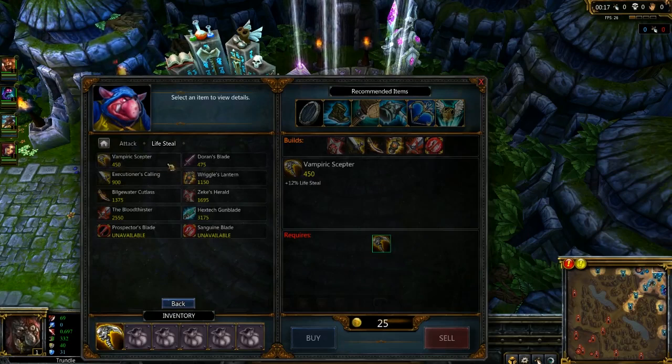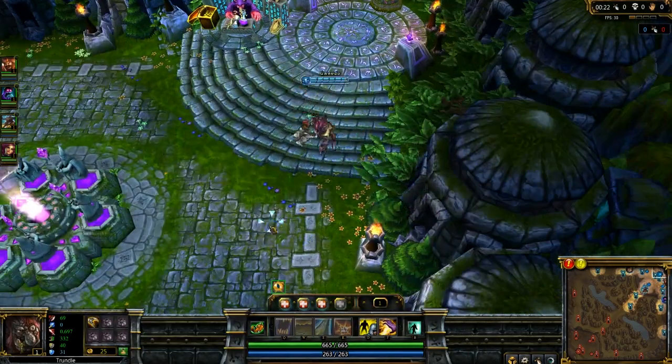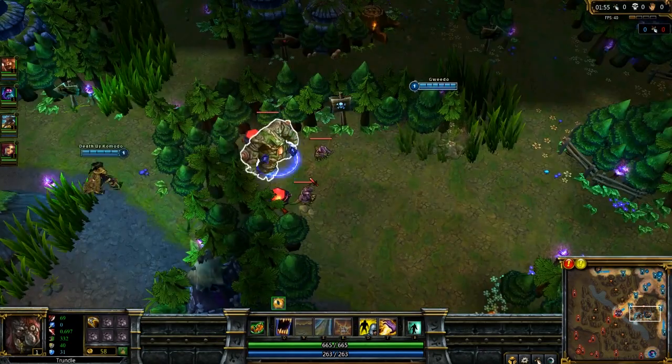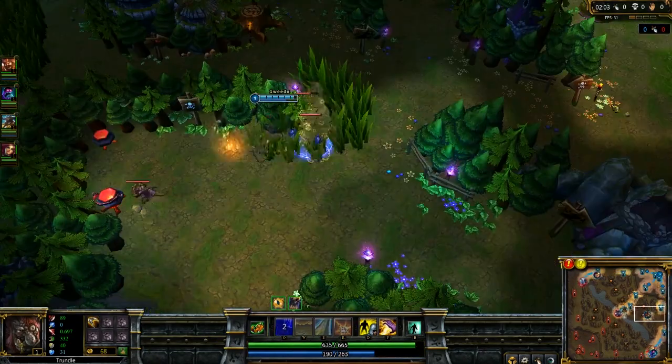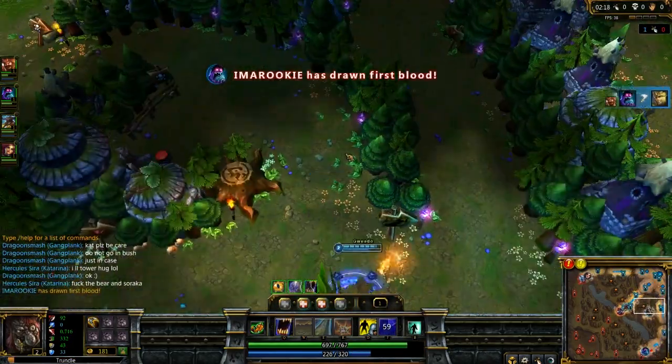I like to start with Vampiric Scepter. It gives you that lifesteal that you're going to need in the jungle. I got a little late start, so I started at blue first, but sometimes you can start at the wolves if you're comfortable with it.